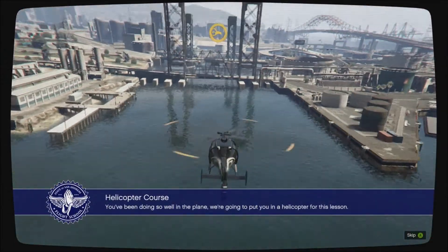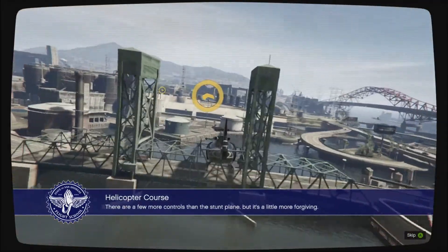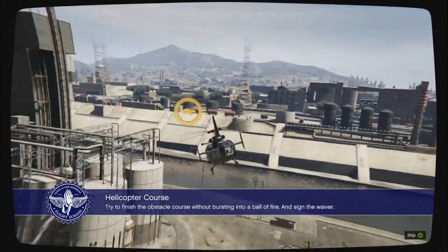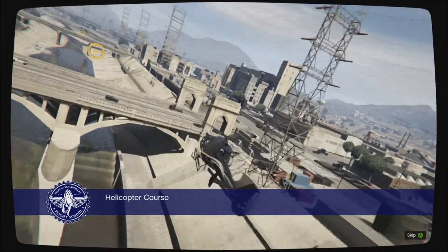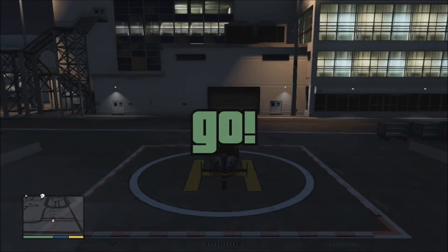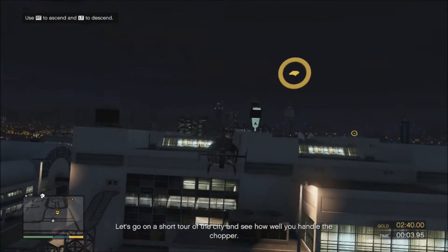You've been doing so well in the plane, we're gonna put you in a helicopter for this lesson. There are a few more controls than the stunt plane, but it's a little more forgiving. Try to finish the obstacle course without bursting into a ball of fire. And sign the waiver. Let's go on a short tour of the city and we'll see how well you handle the chopper.